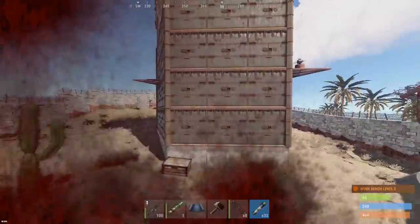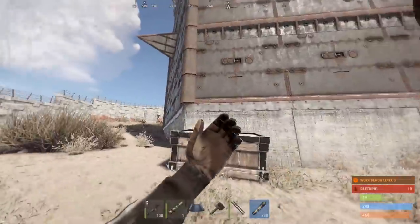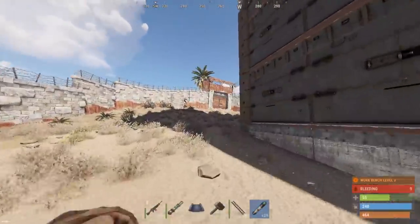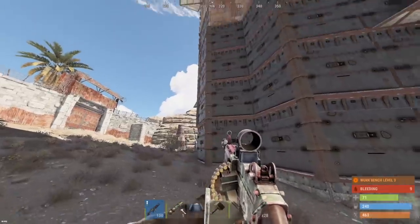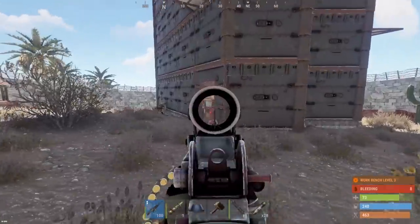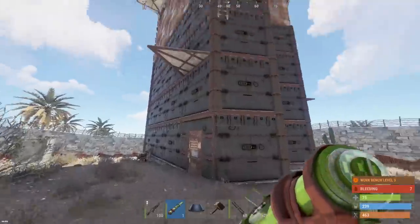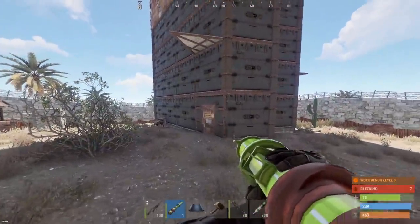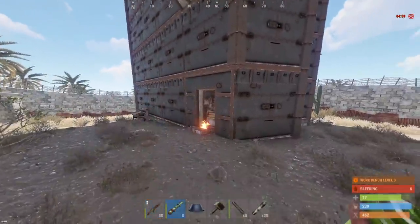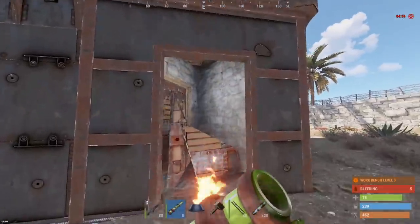Auto turret — luckily not shooting me. Holy frick, seven health! Let's see if this guy has a front door. Okay, sheet metal door — totally worth it on a completely armored base. Soft side, man — we could pick that if we wanted. Let's keep going with rockets.